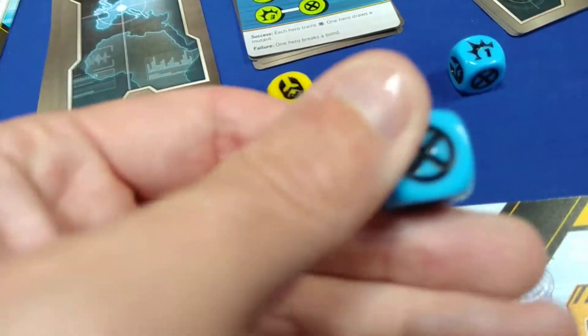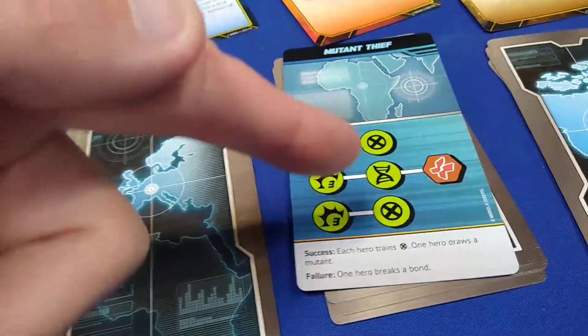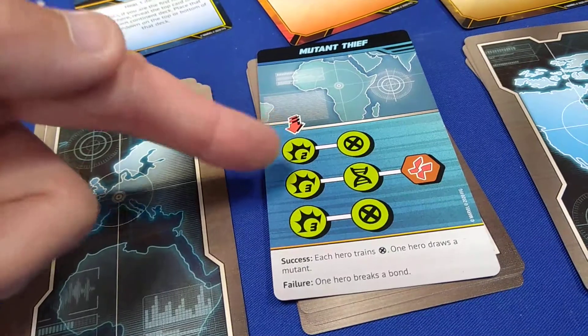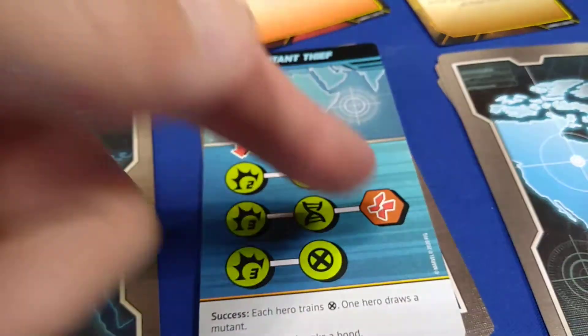These are double-sided dice with a character symbol which are relevant for certain objectives. You're going to have a place you want to go to — it makes sense to go to one that is actually face up, such as Mutant Thief. When you go there you're just trying to roll and get certain things. You're always rolling six dice, and we're currently on the green zone completing the green zone stuff. If you happen to complete this one then you will take some damage.